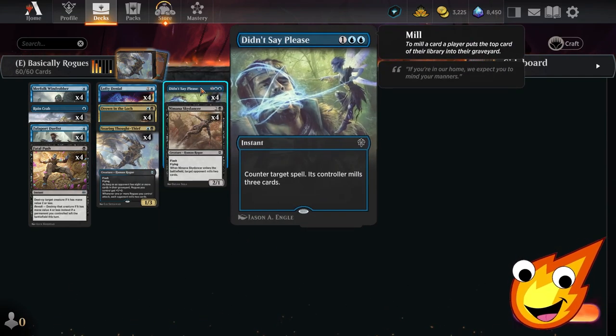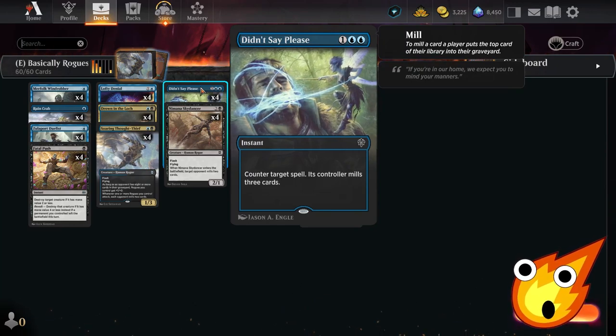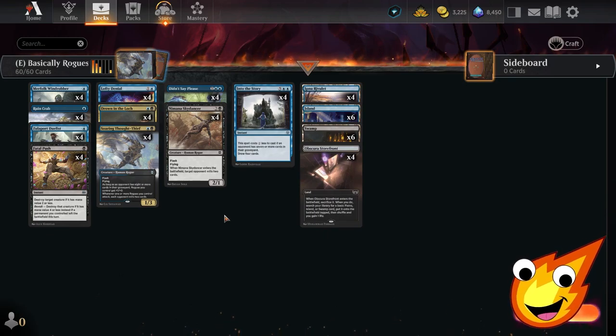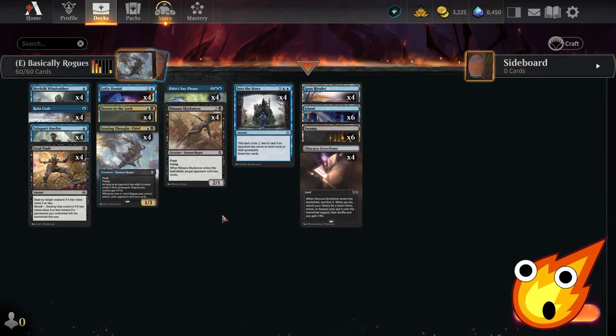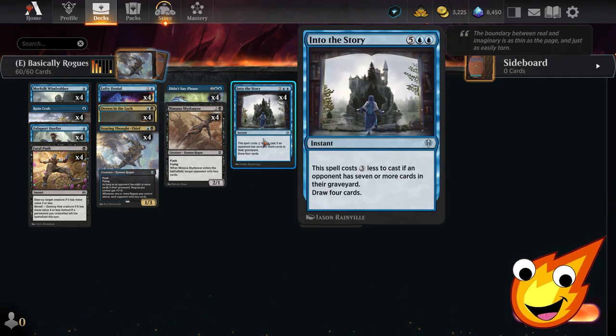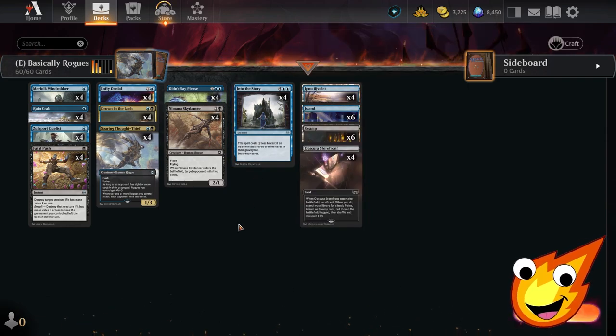Our final counterspell is Didn't Say Please. It may look expensive at three mana, but if we counter a spell it also makes our opponent mill three cards — advancing our game plan simultaneously. There's also a final card that looks expensive at seven mana, but it gets much cheaper in the mid-game to help refuel our hand when we're running low on fuel.